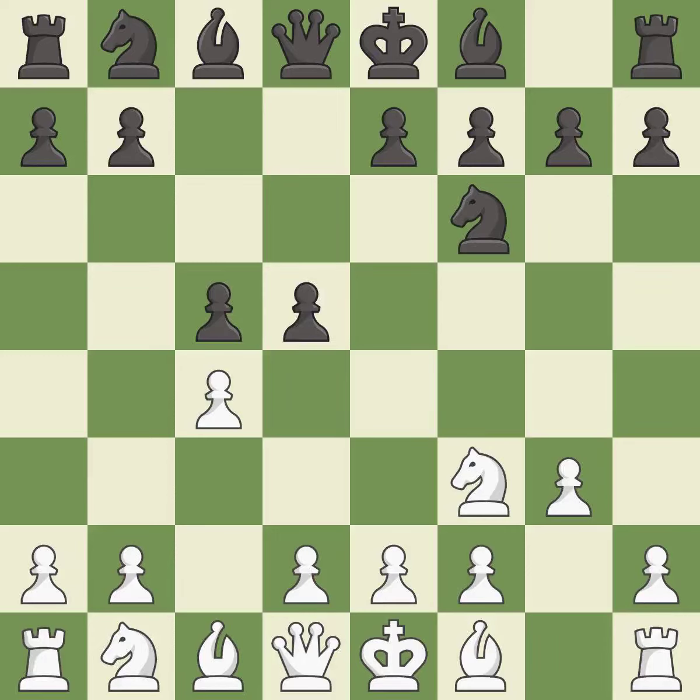This threatens to win a pawn. This strikes at the center with a pawn, fighting for space — it is good. This is an equal trade, and it is good. This fianchettos the bishop by placing it on a powerful diagonal — it is good.